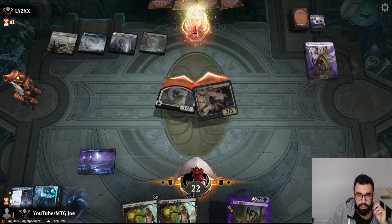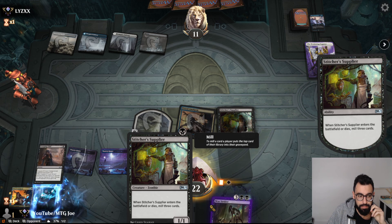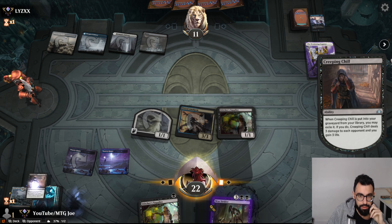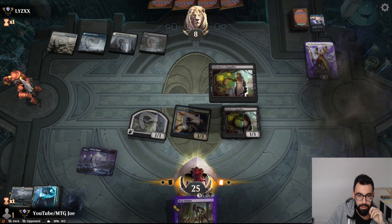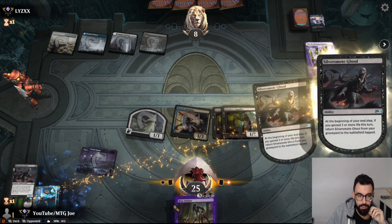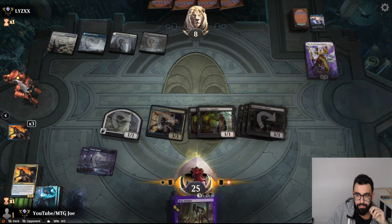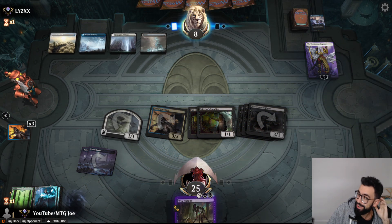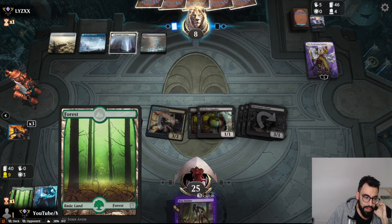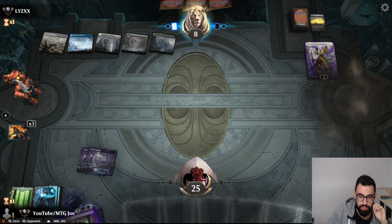So I'm expecting Wandering Emperor to get rid of Prized Amalgam here. Interesting — they go Haunted Dead. I am almost sad to see you go. We do that, we get Silver Smoke back. Not bad. So they need a Sweeper here. But even with a Sweeper I get back... Okay, so Purge exiles these, which is a bit annoying.